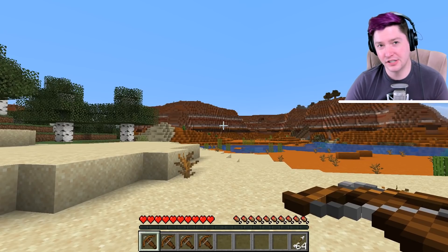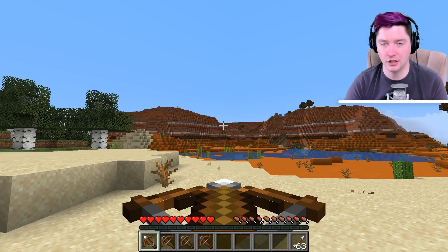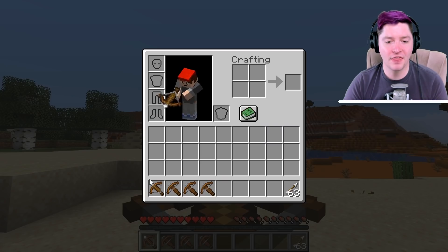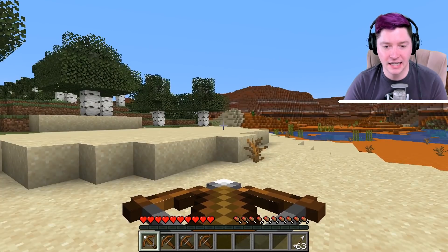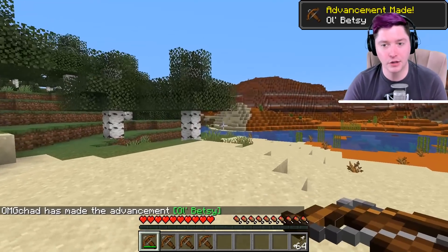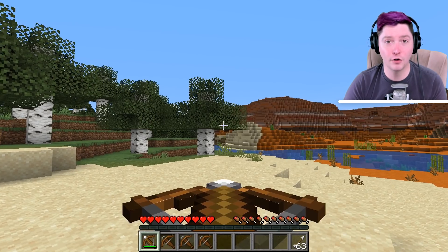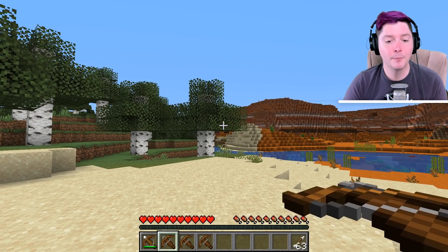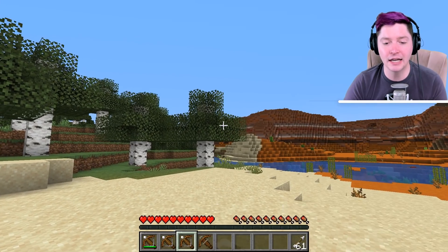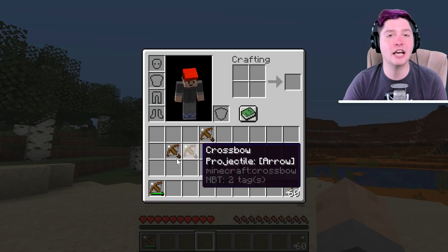The crossbow works very similar to the bow in the fact that you just charge it up, except that once you are done charging it up, you can release and it will be loaded. This will stay loaded until you click again, and then it will fire off the shot. You also get that cool advancement: Old Betsy. There's a disadvantage in that it takes an awful long time to reload, but there is an advantage in that you can keep a crossbow loaded in your hotbar or anywhere in your inventory and it will just stay loaded.